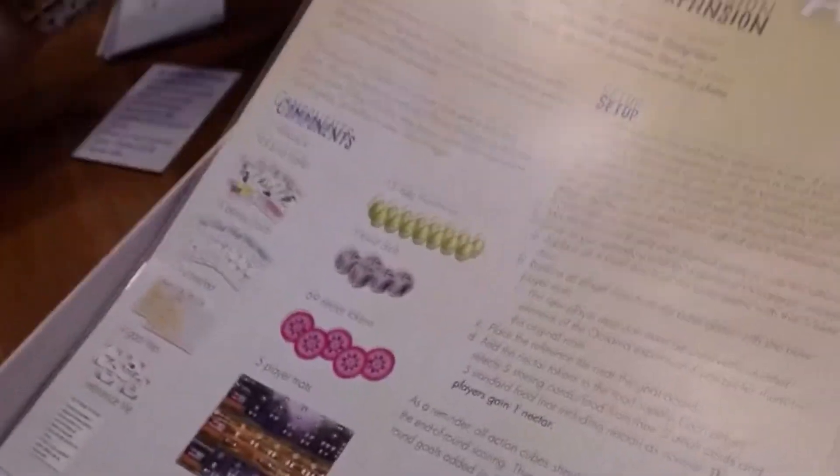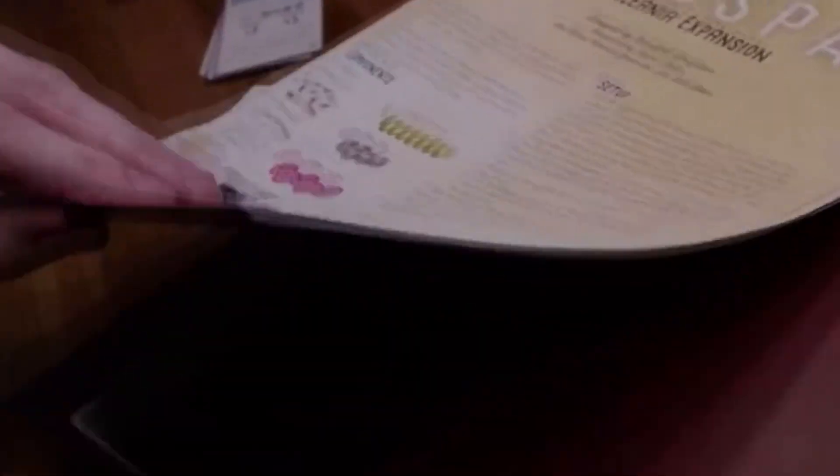There is a big rule book, of course. I'm just going to browse through it a little bit. There are plenty of examples here, but also it has this awesome appendix, like the base game and the first European expansion have — with all the birds and all the powers and everything.